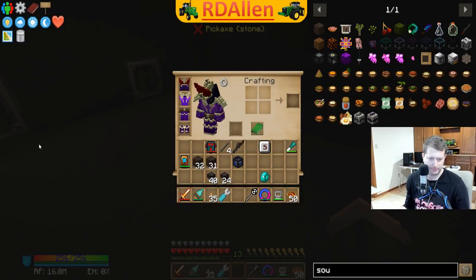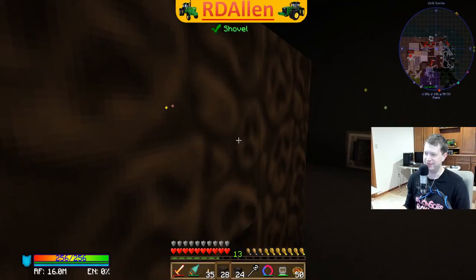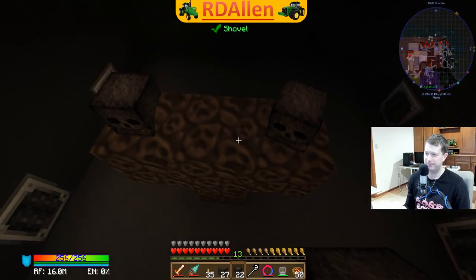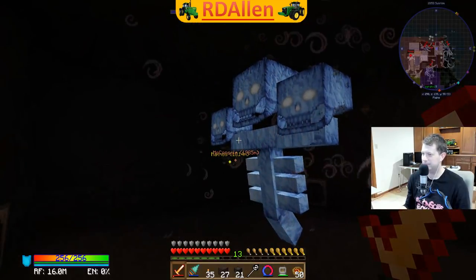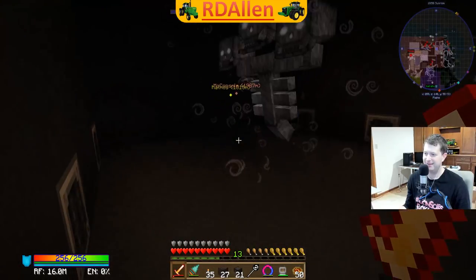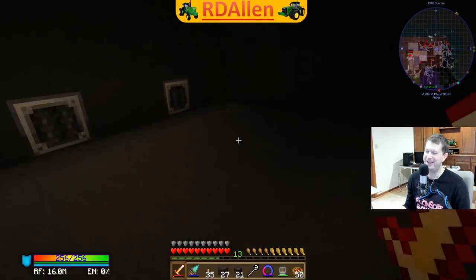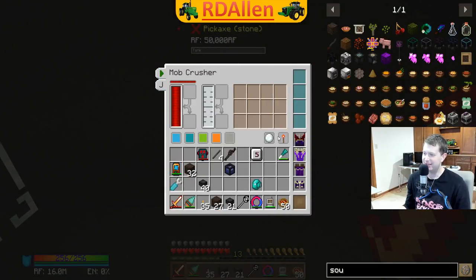For those not familiar with the wither in Minecraft, it's a pretty good adversary - built with four soul sand and a couple of skulls. Here we go. Now I need to turn off the mob crushers because - oh, they killed the first one right away. That's good - at least I know the grinders work.